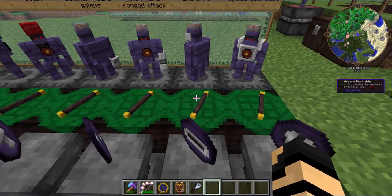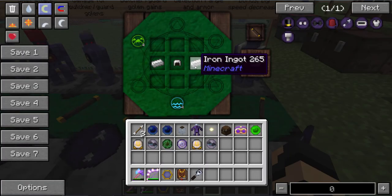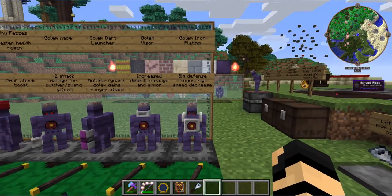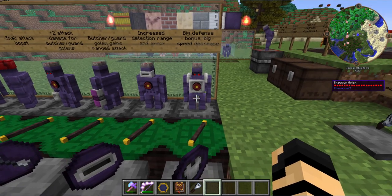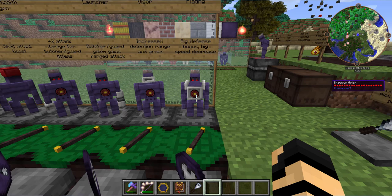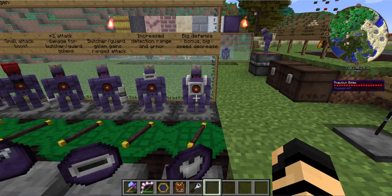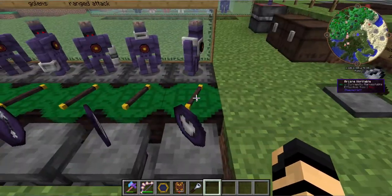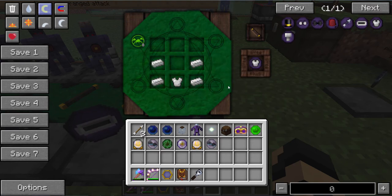Then you've got your golem visor, which increases the detection range and the armor of the golem, because it uses an iron helmet with a little bit of extra iron. And then last but not least, the iron plating. This will give a big defense bonus for your golem, but it will also give him a big speed decrease. So it's probably not the best idea to put that on golems that rely on moving quickly, like harvesting or farming golems. The recipe is an iron chest plate with some iron ingots.